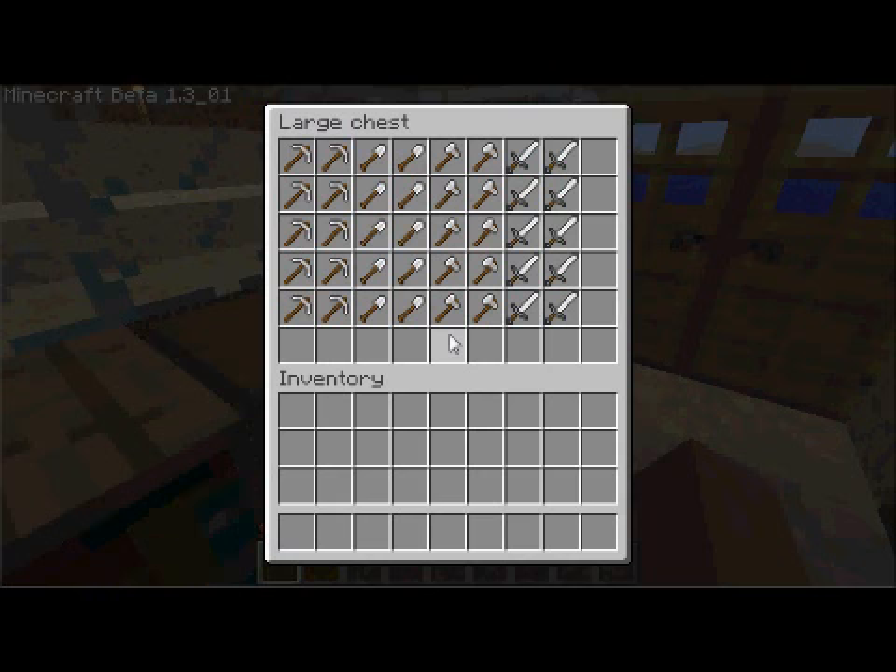And here we have some starter items: an iron pickaxe, shovel, axe, and sword. By the time this video is released, I will have monsters enabled, so starting out it would be pretty handy to have. But once all these items are taken and used up, it will be up to the individual to craft their own items.